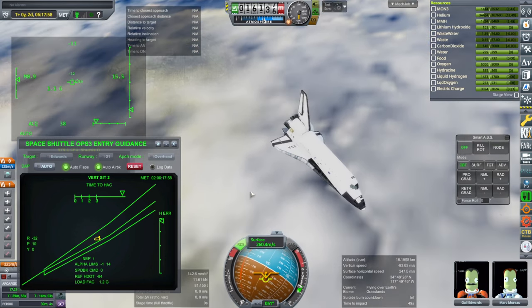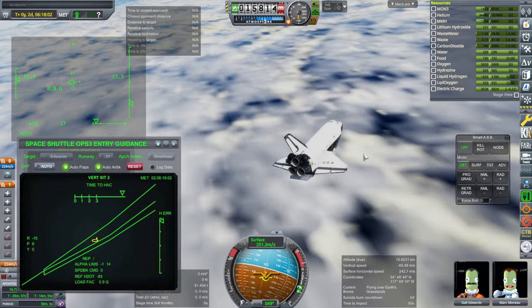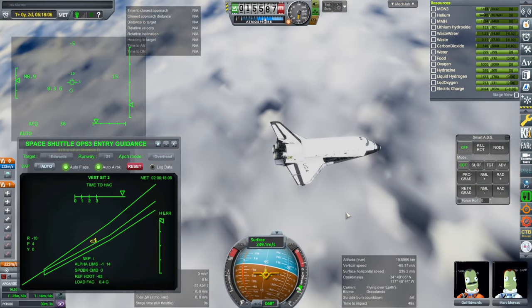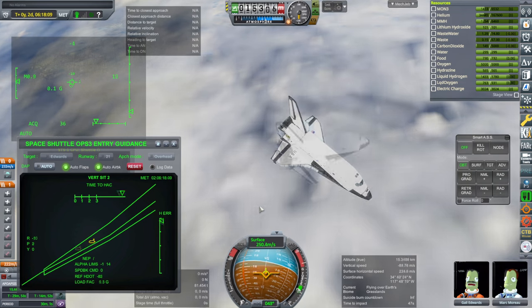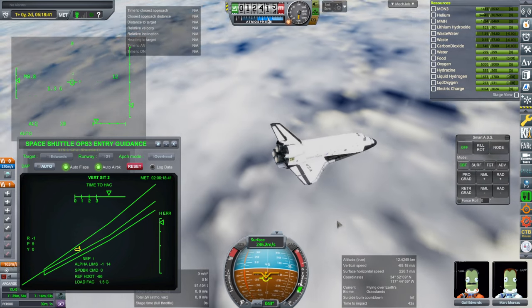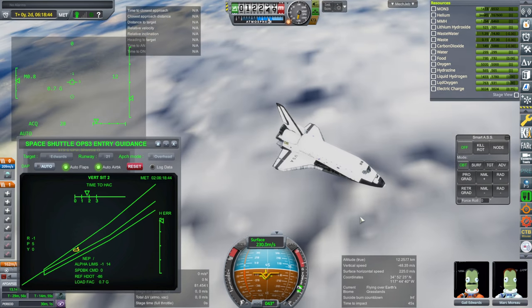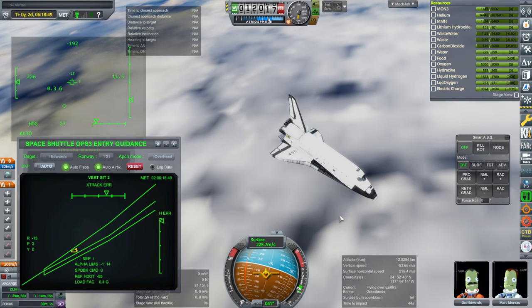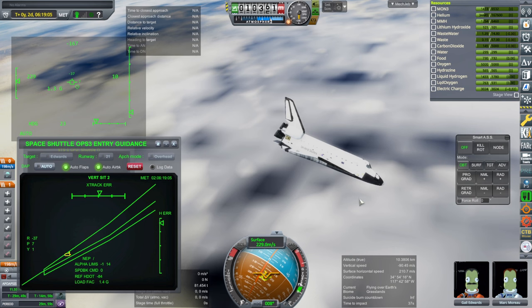I did not expect to be completely clueless about whether we were approaching properly this late in the game. I thought we would be able to see the terrain, but the clouds are causing a problem for that. We're going to find out eventually. In real life, they probably would not have liked a cloud cover like this over the runway — they definitely would not have had the shuttle land like this. It's a good idea to have the pilots be able to see the location.